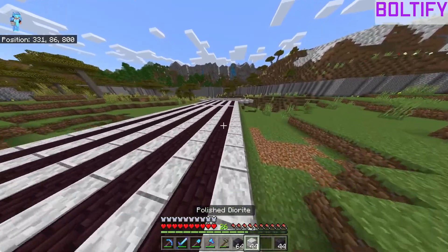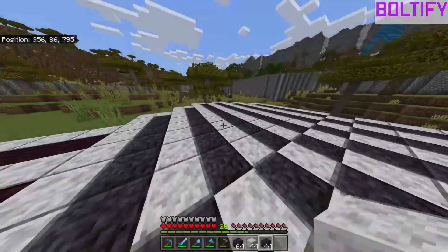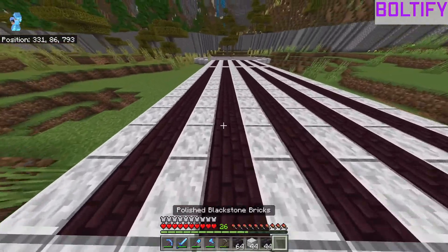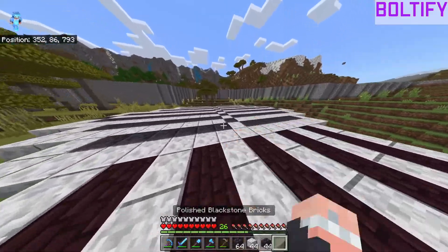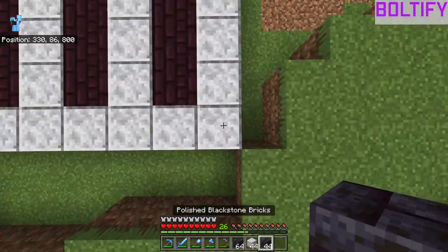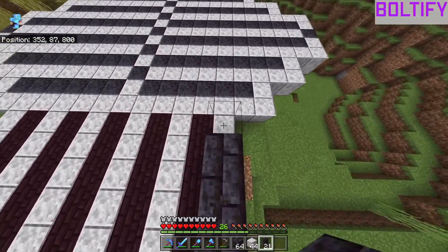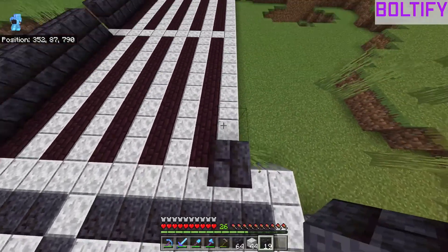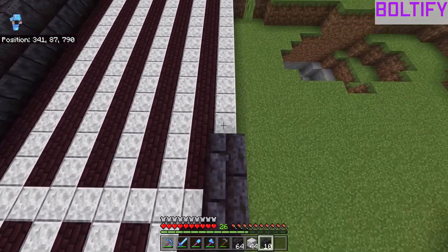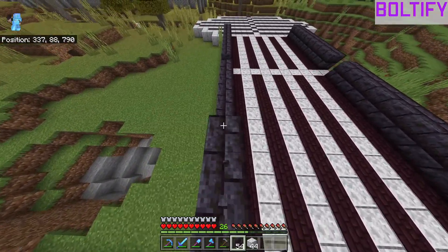In today's episode we're just going to be building our main storage area inside of this, so we need to get blackstone bricks for this. As you can see, we laid out a basic flooring, but this is going to be the main area with most of the chests. Obviously there's going to be some over here, but we don't want to just have two rooms of them. This is not going to get all done today, because there is a lot of work that needs to go into this.